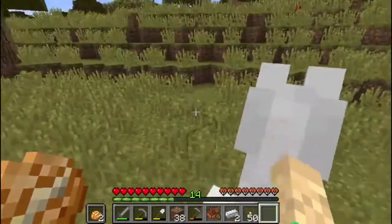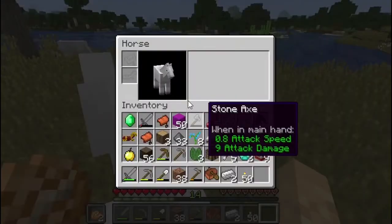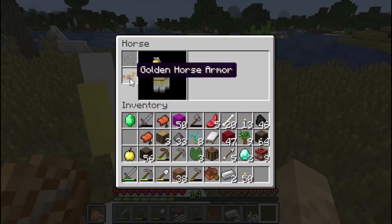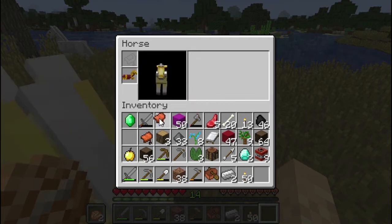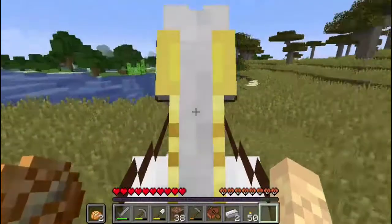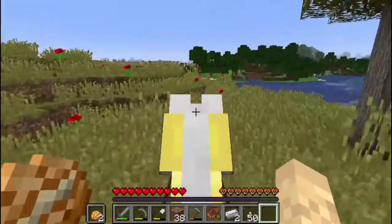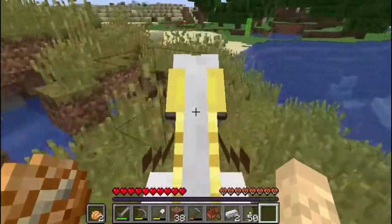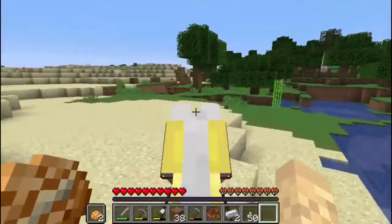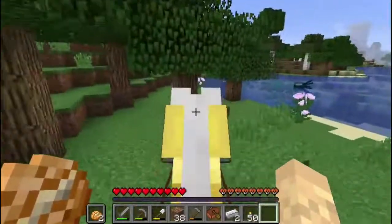And there we go — we got the love hearts, he has accepted me! Now if I open my inventory I have two slots so we can put the horse armor on and put a saddle on. Once the saddle is on, I can control which direction the horse goes. Not very fast, but that's okay — we have a horse and we're going to take him home.